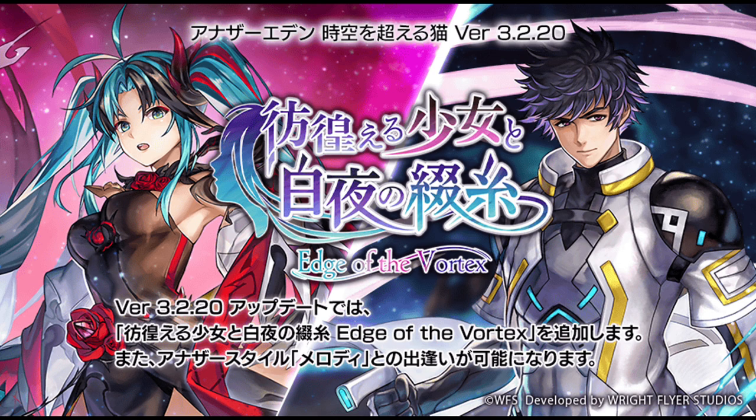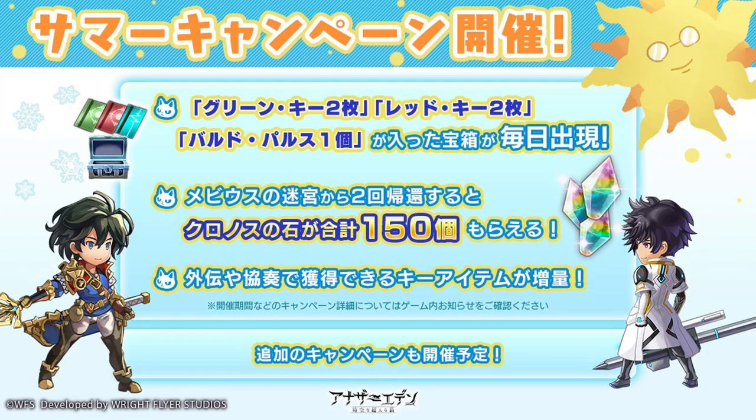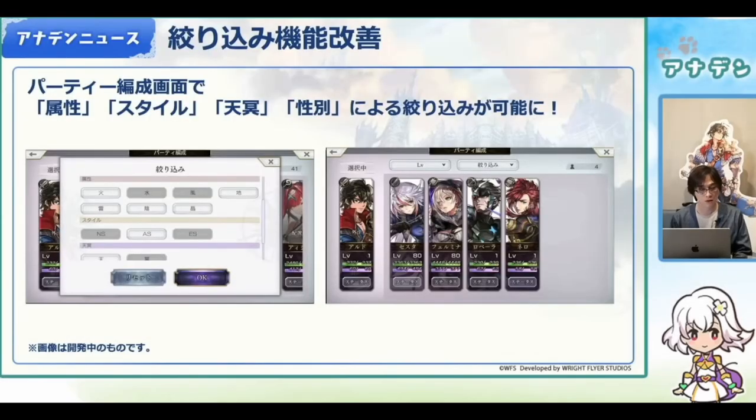Another Eden in Japan announced they will be giving everyone two green, two red, and one bold plus daily, along with a generous 150 daily chronostones for five days in a row. We will also be able to filter characters by style, element, light or shadow, and gender. Though this is great, I'd love to see a search function for all items, weapons, and characters, because I have too many now.